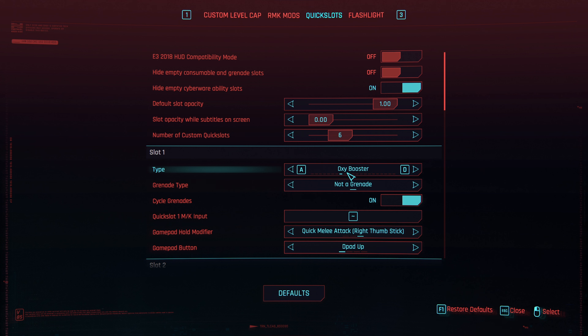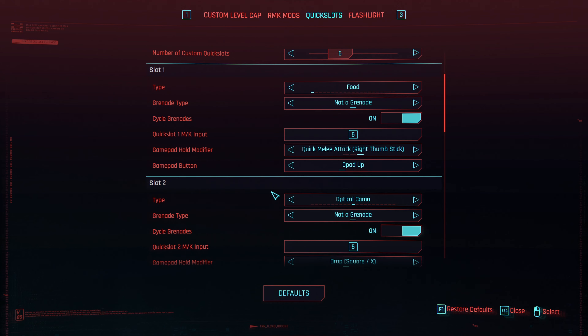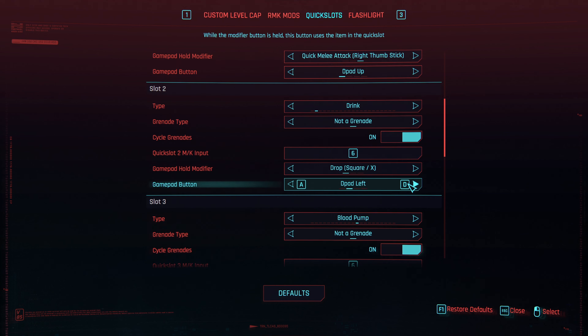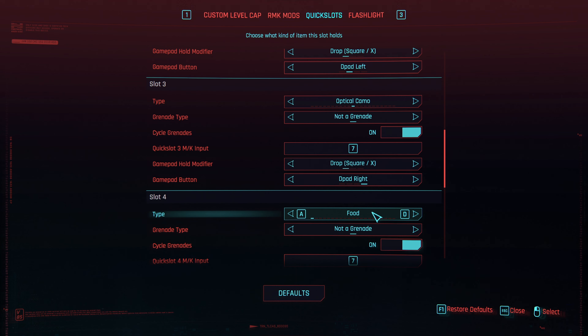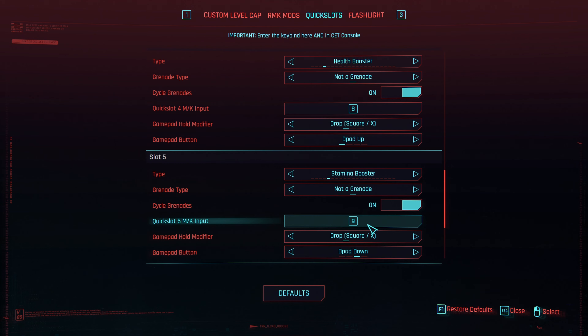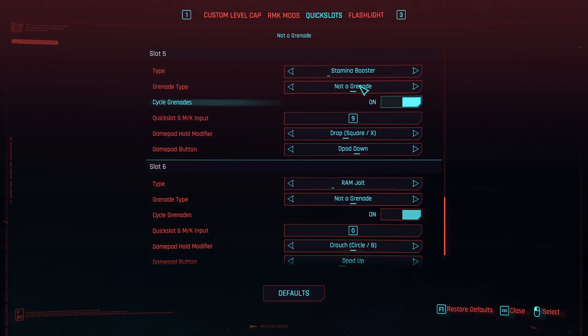In the type field, set each slot to whatever you want. I like to set slot one as food and bind it to key 5. Slot two I change to drink and bind to 6. Slot three I set to optical camo and bind to 7. Then a health booster bound to 8, stamina booster to 9, and Ram Jolt to 0. That's how I configure my quick slots - you can do whatever you want.